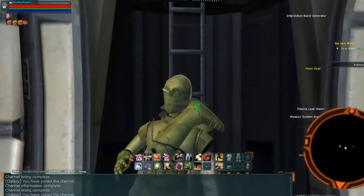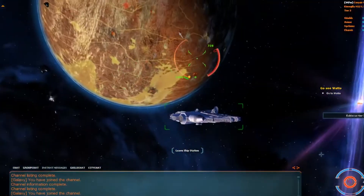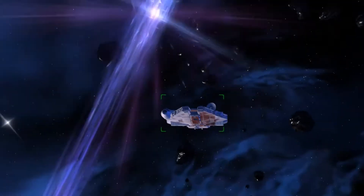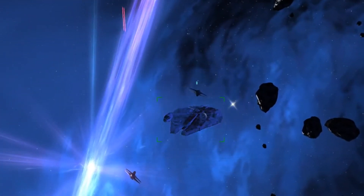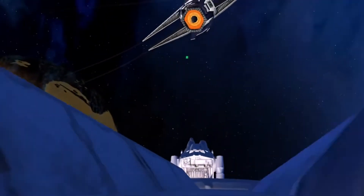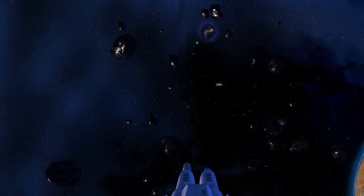We'll climb up to the top turret. We're going to have a couple incoming. Walter, can you turn those shields up, please? We're going to have to balance them out — those front and rear deflector shields need to be balanced. I'll try to take them out as best as I can.